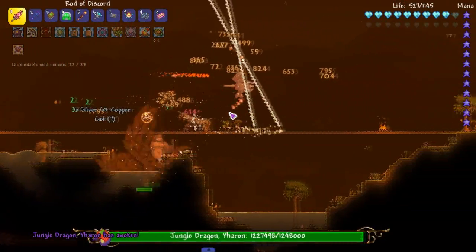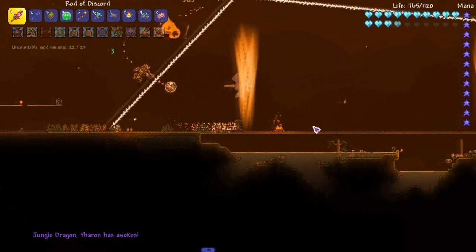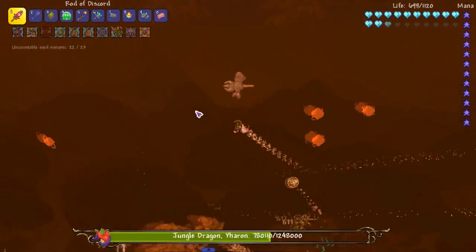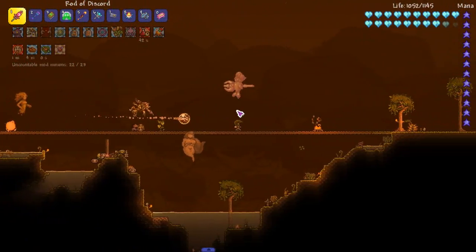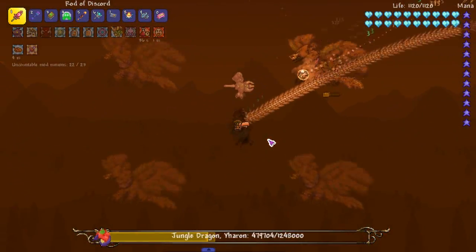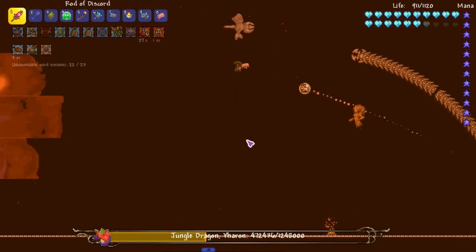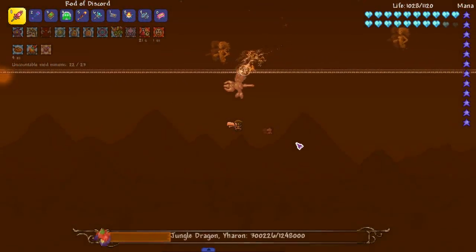That was a terrible start. He has to have a damage cap or something — he took some shots at the beginning. Be careful. I think I can teleport outside the arena? Wait — it doesn't matter where you fight him, you don't even have to fight him in the jungle anymore. He has his own arena, so I can exit the entire arena if I wanted to. I don't want to though, so I'm going back down.